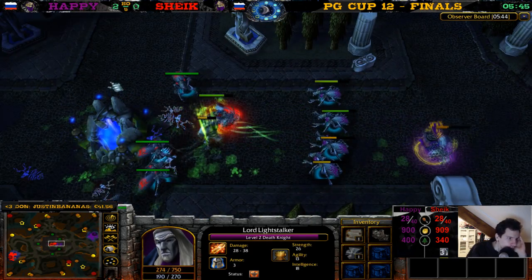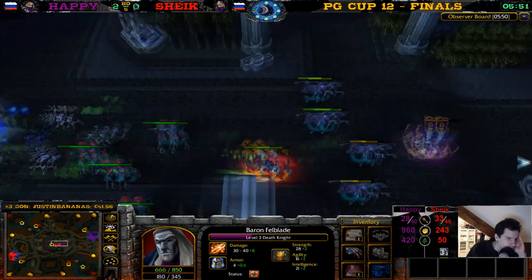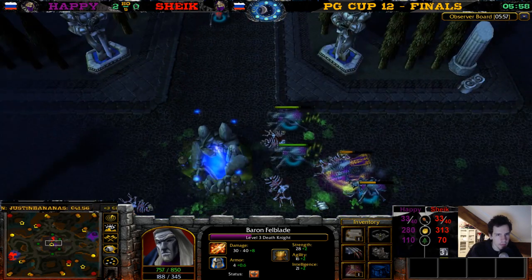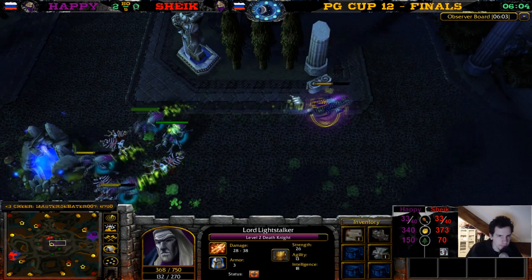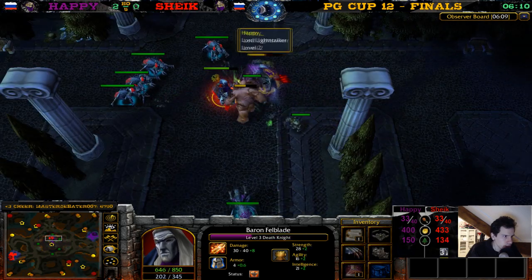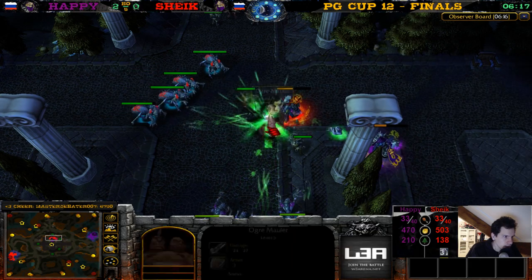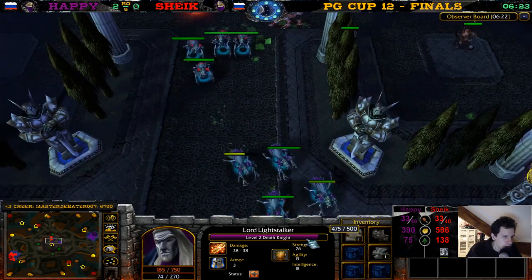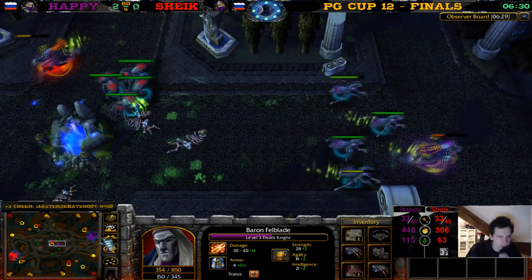Chic's death knight does so much damage with super items. What can Happy do here? Even Happy with this super micro tried to snipe it but couldn't. There's a nice potion of invulnerability for Chic's death knight. Happy's death knight finds Chic! Happy's death knight takes a bit of damage — just right-clicking the ogre. The coil was too late. Chic gets more XP. Chic just wants a few more XP points to get to level 3. Chic's death knight is already level 3 and a half — so nice!